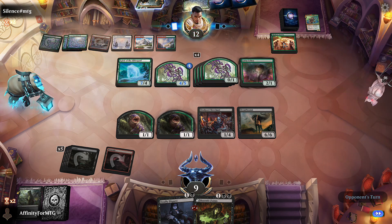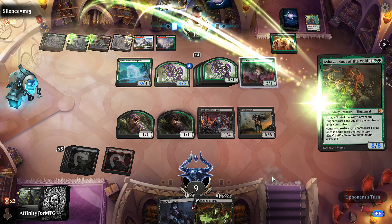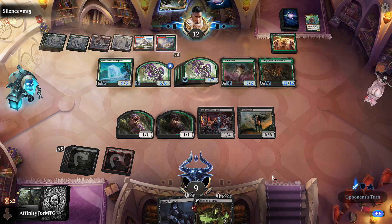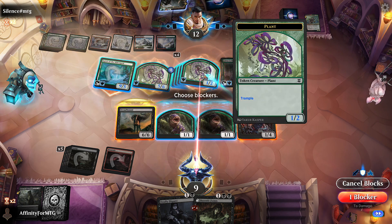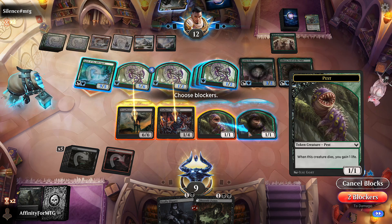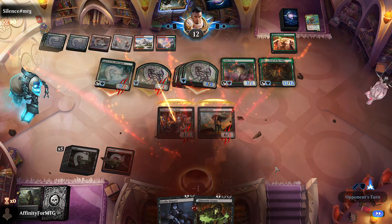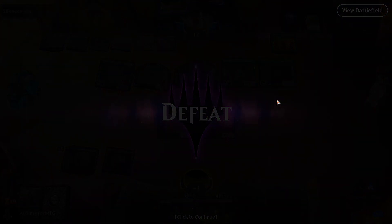Lotus Cobra - plus one plus one and trample until end of turn. Pretty good. His Shy is scary. This is not looking good for me. Trample again. We'll block here, block one of these... nine, ten, eleven, twelve - no I have to block more. I just lose I guess. Well that sucks. We didn't even lose to a rare - well I did lose to a rare, that second Sunrise thing.